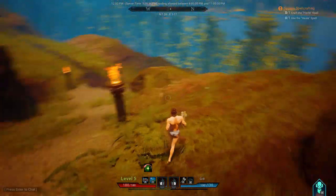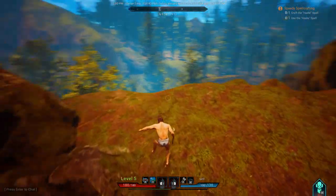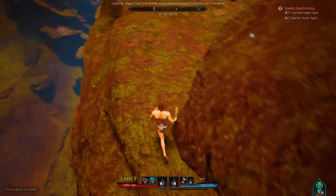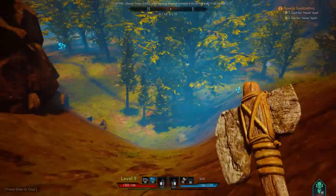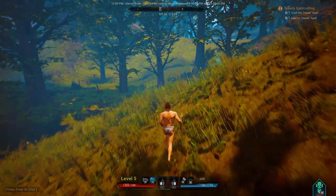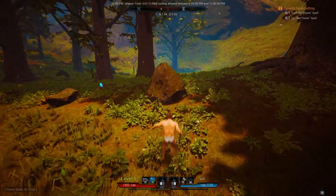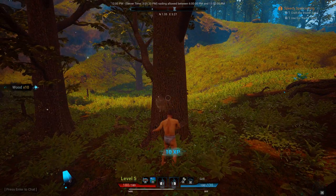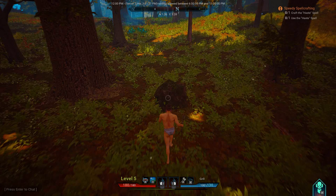Guess we'll just kind of head out into the open world and find this nature stuff. I don't remember exactly what it was near. I don't see anything around here. Which I always preferred this in third person — first person is nice for screenshots kind of. But third person gives you more of a view of everything around you. Five stone. I think I probably didn't have a wheel turning on.